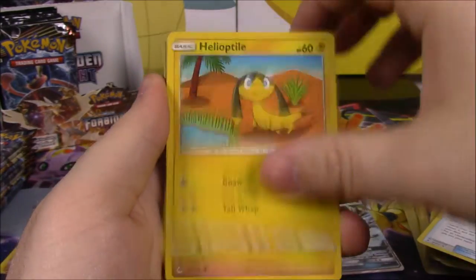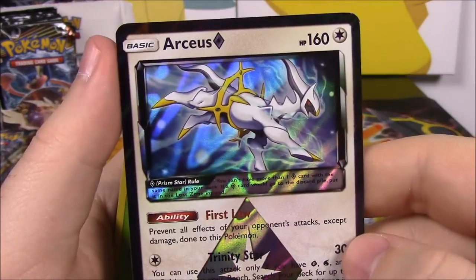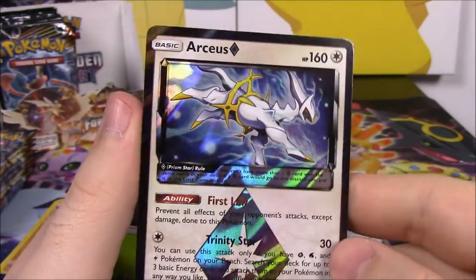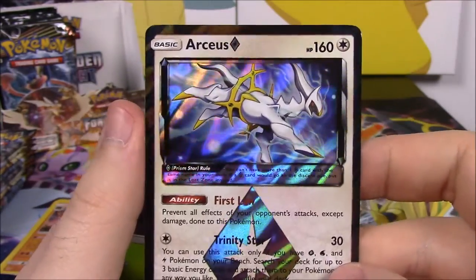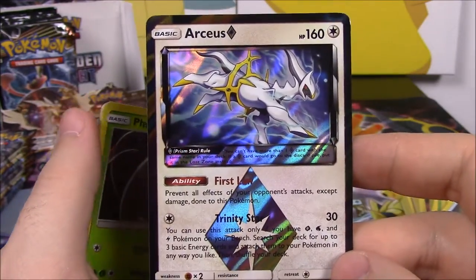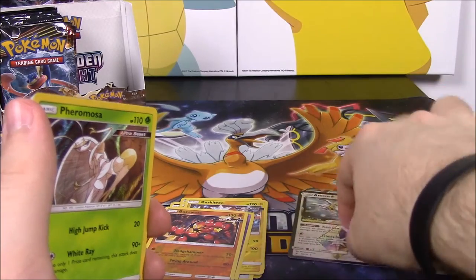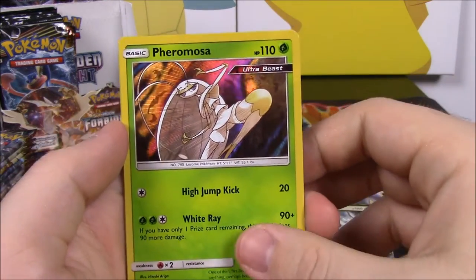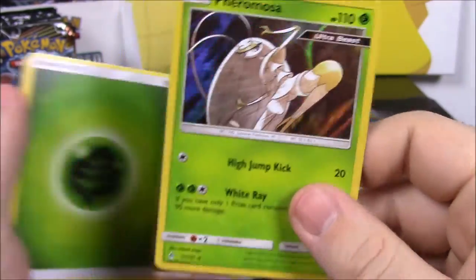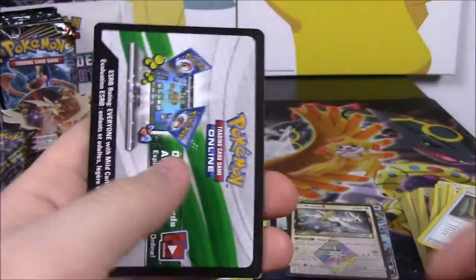Next up we've got a Dupider, Fennekin, Helioptile, Flabebe, Binacle, and an Arceus Prism Star — I can't remember exactly what they called these, they were introduced in the last set. So we got the Arceus, and I believe there's two in this set — Arceus and Volcanion, I believe. So it's so cool that we actually got Arceus. Then a Pheromosa Rare Holo, another Ultra Beast — getting all the good Ultra Beasts I wanted from this set. Leaf Energy, Grass Energy, Frogadier, Heliolisk, Flete, and the code.